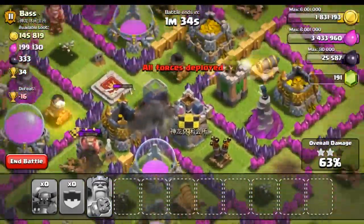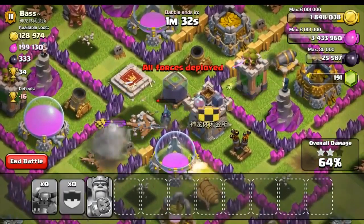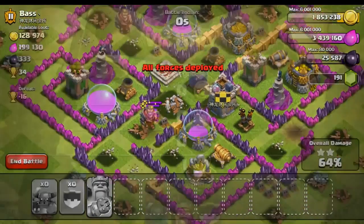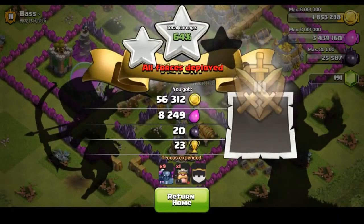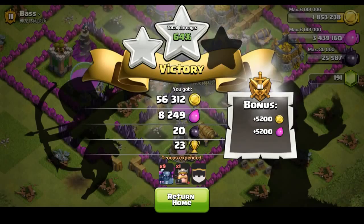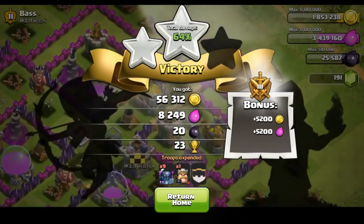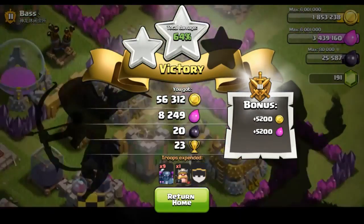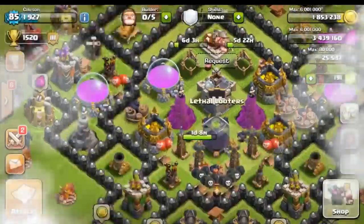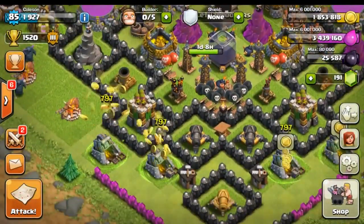Look at how fast his health is going down. We have two PEKKAs right there taking out the attacking king, and the other two PEKKAs just took out those annoying clan troops, which is nice. Looks like there are more troops — our level three PEKKA is still going. I just want the loot at this point. Looks like we have one PEKKA left.